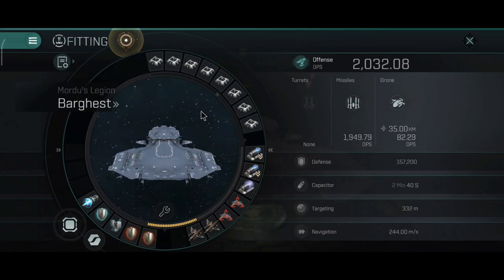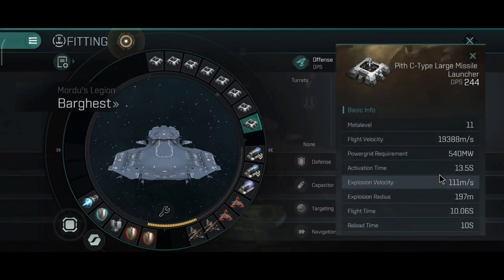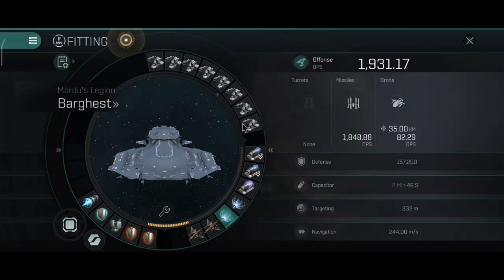Now let's take a look at my build. I have several builds for this ship. The first one is with cruise missiles — I love using them on this ship because of the ridiculous flight velocity and the ridiculous range: 195 km cold range. Explosion velocity is 111 m/s, explosion radius 197 m, and flight velocity is 19 km/s. Flight time is 10 seconds, reload 10 seconds.